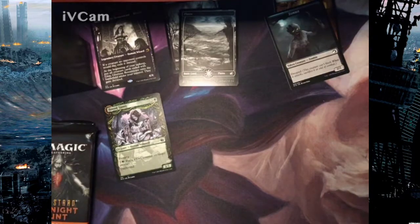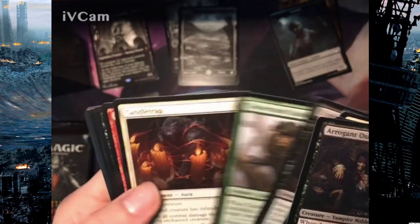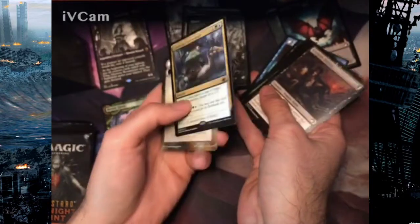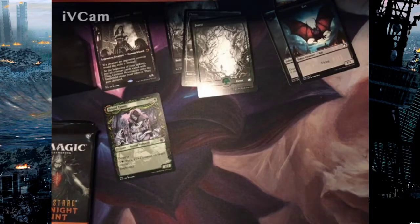Pack three. Draft boosters so far have been pretty good — got some nice stuff. Croaking Counterpart is in there. I'm running out of room at this particular spot. Cards these days have a lot of static.